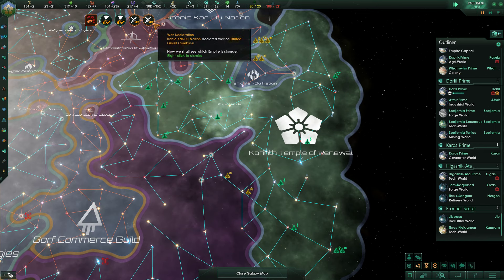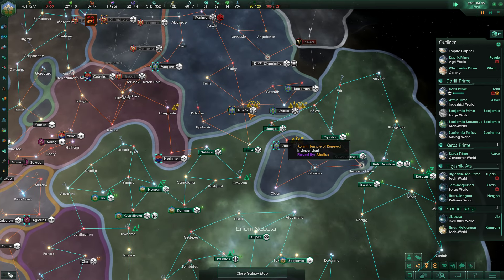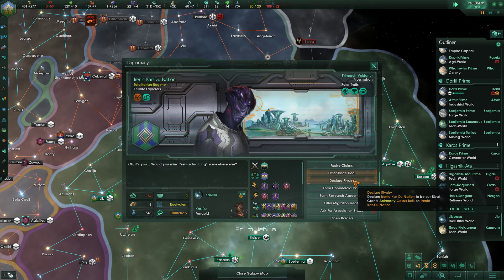The non-believers are fighting amongst themselves. The Irenic Cardu Nation just declared war on the United Geroid Combine. That's actually a pretty big deal for us — they're going to be pretty distracted for a bit.